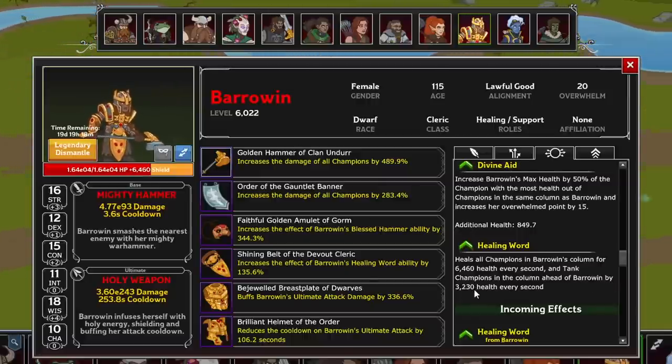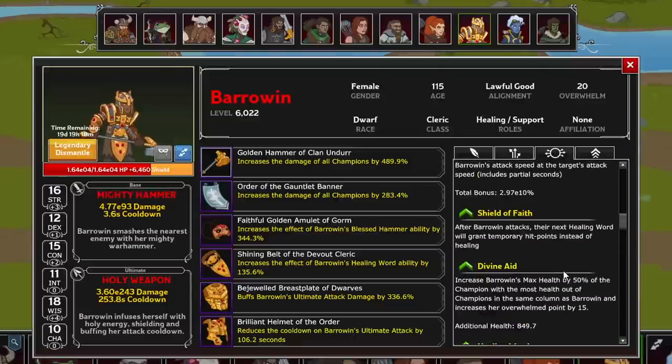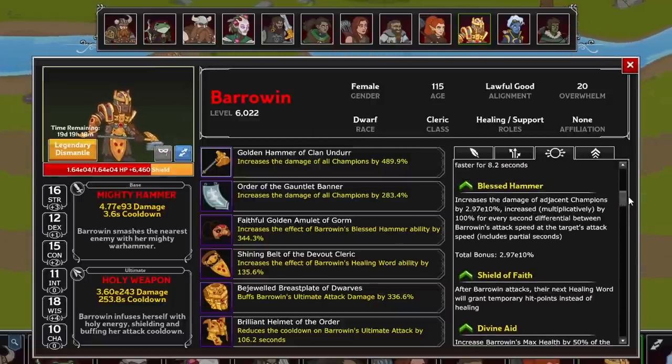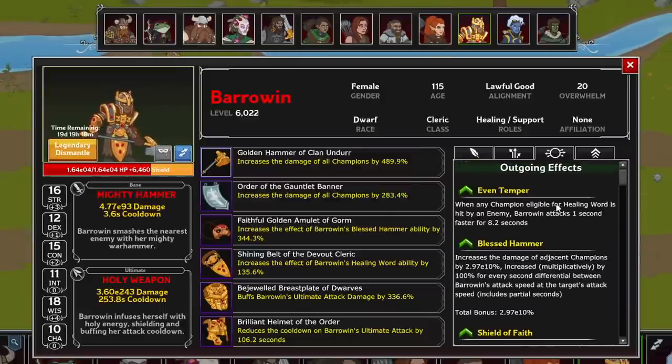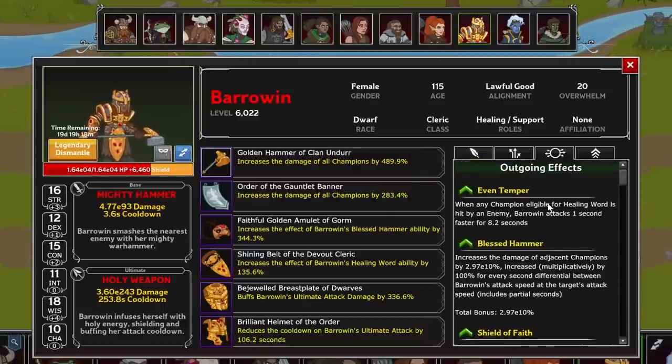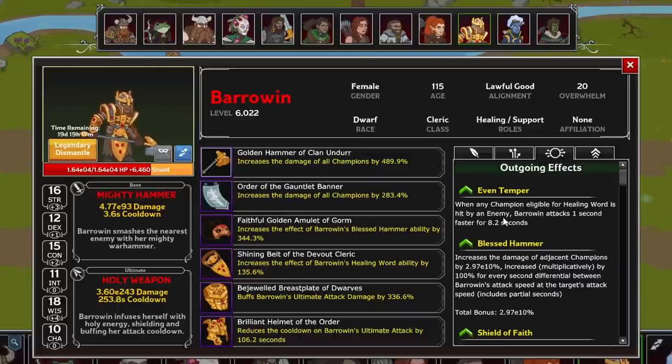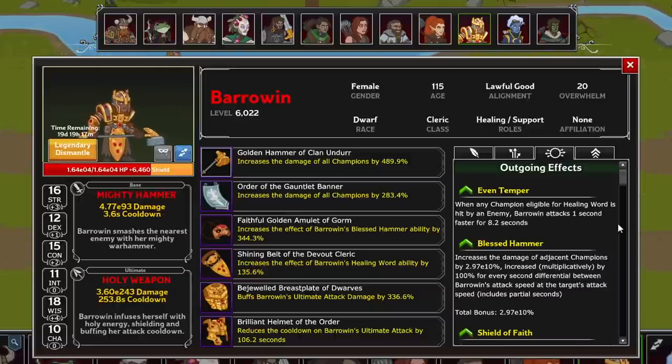Linked to her healing is another first level spell, Shield of Faith, where after Barrowin lands an attack, her next Healing Word will instead grant temporary hit points, which is further increased by Even Temper — where any time a champion takes damage eligible to be healed by her, she attacks faster for 8.2 seconds.